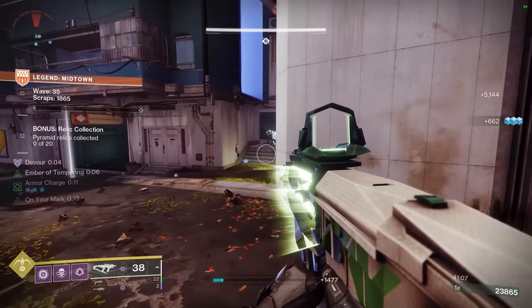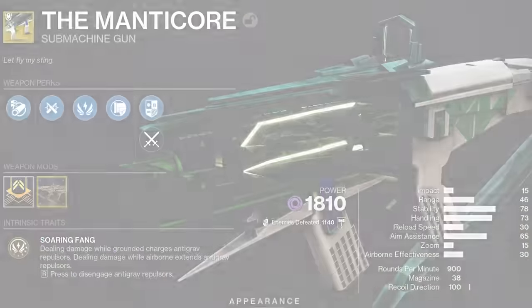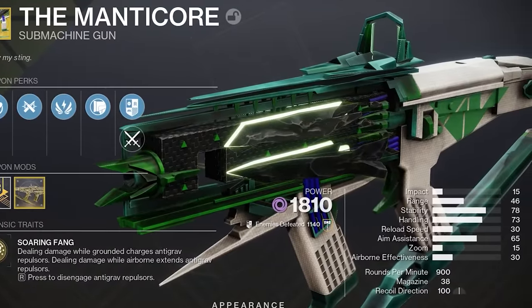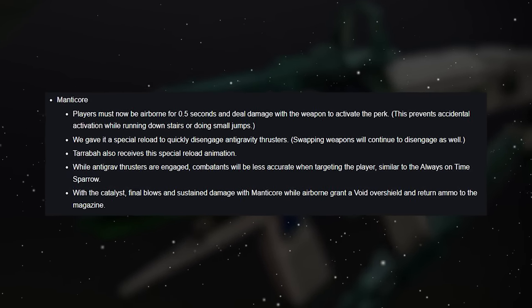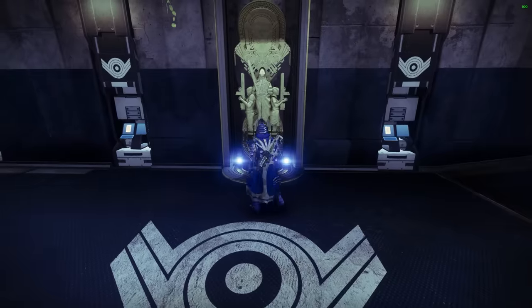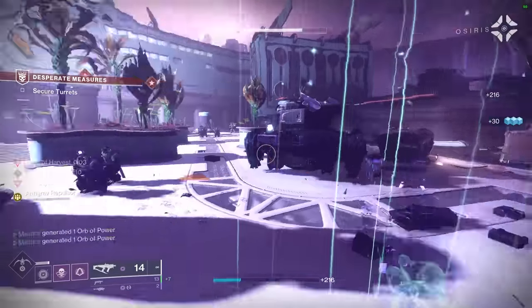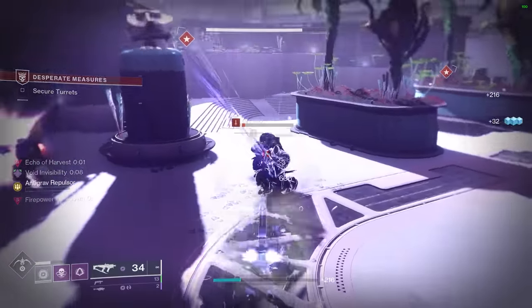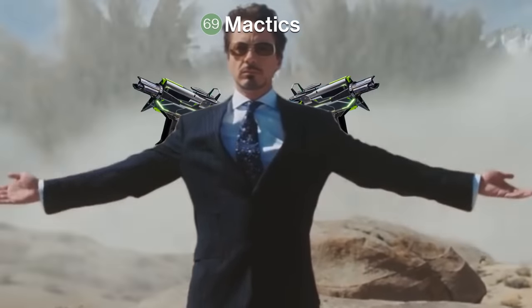The build begins with one of the new additions to the S-tier meta category of Destiny, the Manticore Exotic SMG, which after the buffs it received recently is hitting like a truck full of Nokia cell phones. This weapon, acquired from the Witch Queen section of the Exotic Archive, has a boatload of cool tricks up its sleeve that effectively turn you into a void version of Marvel's Iron Man.